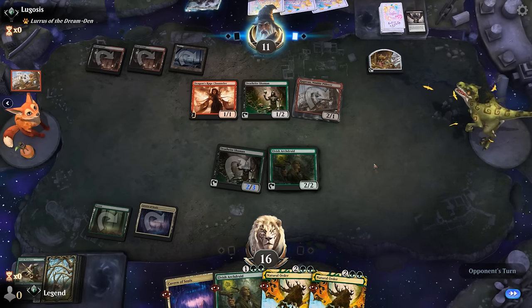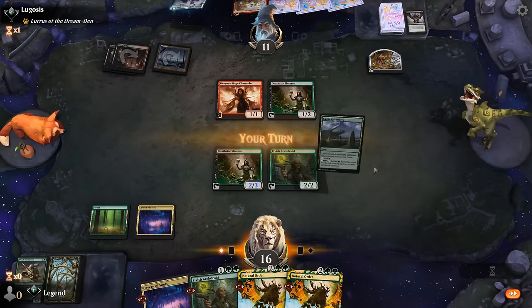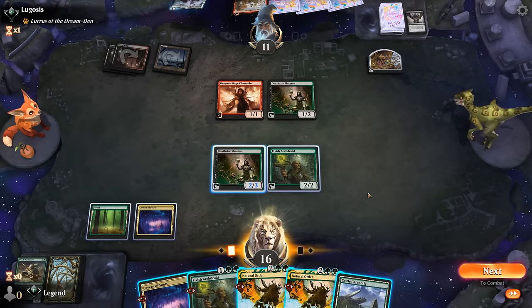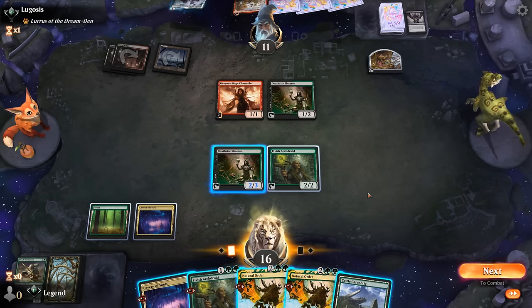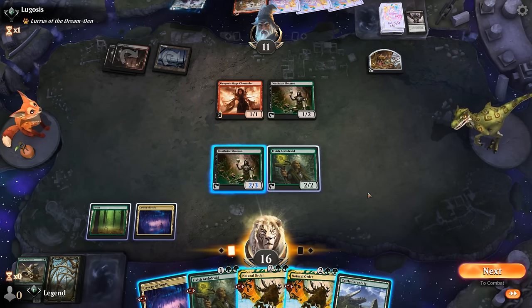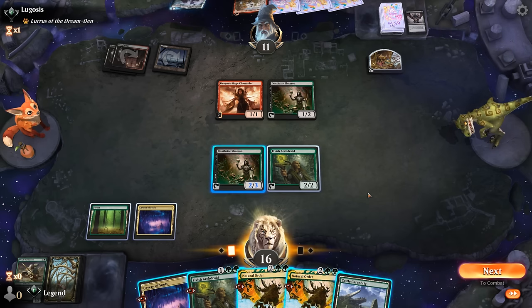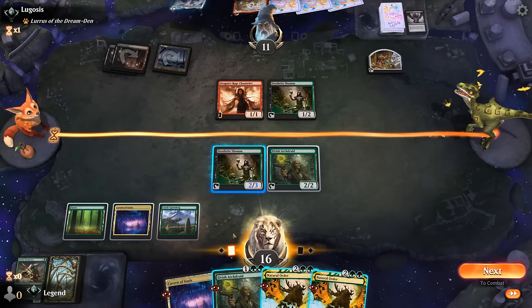Opponent's at 11. We can still cast a two-drop thanks to Deathrite. Looks like we're in the clear — cancel the draw. I can play Archdruid; Archdruid taps for three. Tap Deathrite, cast Natural Order, sacrificing Deathrite, get Craterhoof. And then we can already hit the opponent for eight damage. Next turn we could maybe do it again. Yeah, I don't hate that.